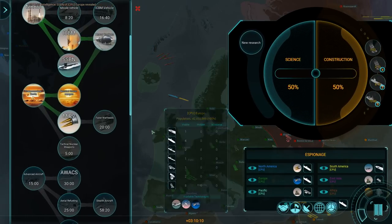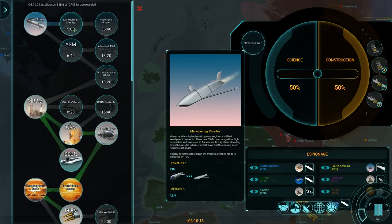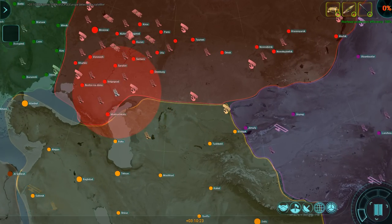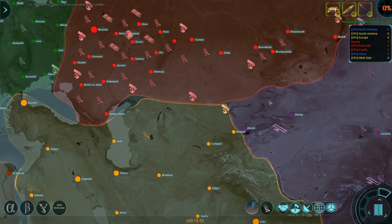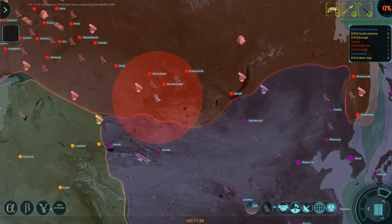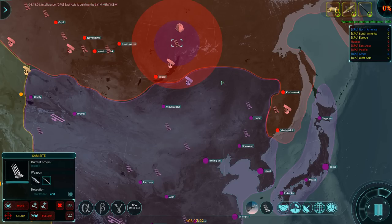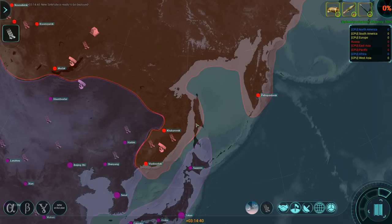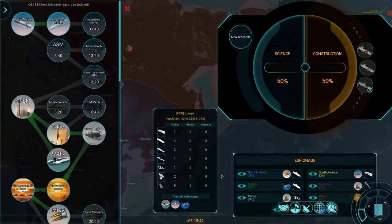Research complete — Heavy Rockets complete. Finally, now I can start building the MIRVs. Ship missile increase — yes please. New SAM site operational. Just stacking a whole bunch of SAM sites here now. Petropavlovsk might need a defense, but aside from that there's nothing to worry about over here.